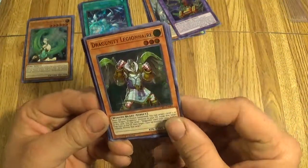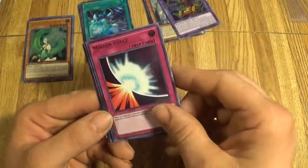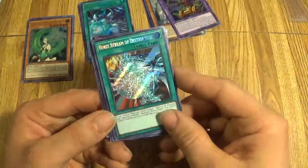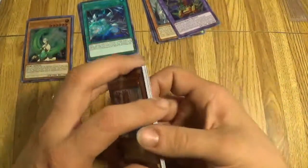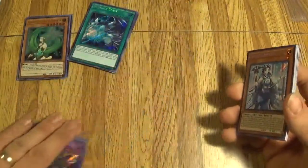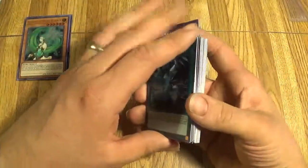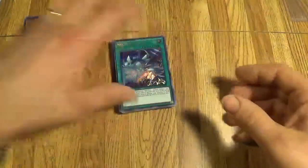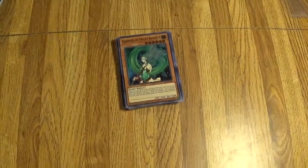Dragon Nui, Legionnaire, another Mirror Force, Interdimensional Matter Transporter, Burst Stream of Destruction — and back to the beginning. Well, I didn't get a Blue Eyes Ultimate. I didn't know what the odds of getting one were, but it was a nice set anyway — a lot of secret rares, beautiful cards, done very well. Thanks again for watching, please like and comment. Bye!